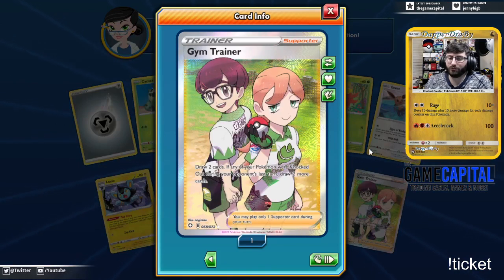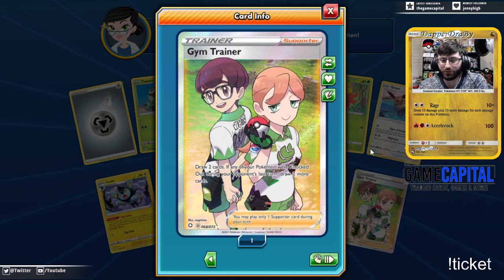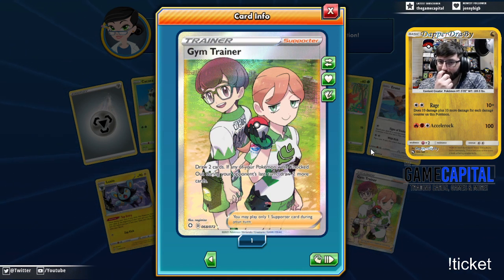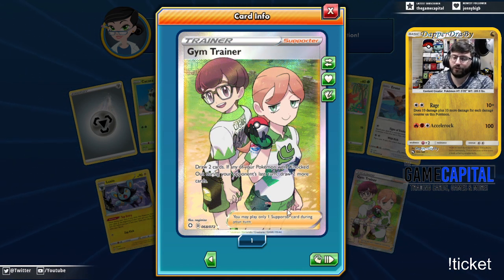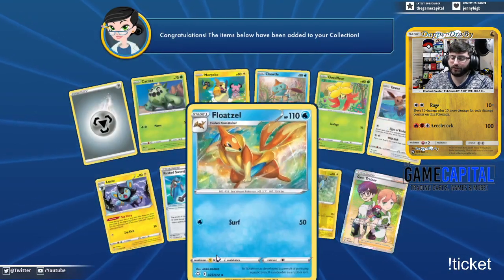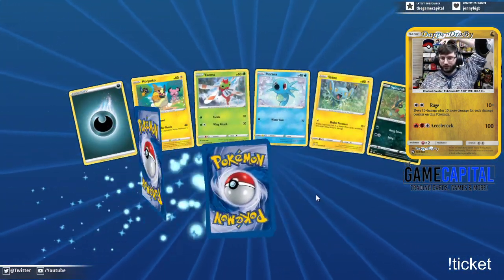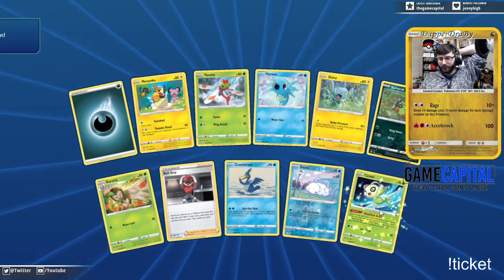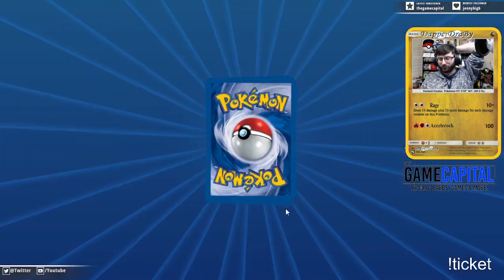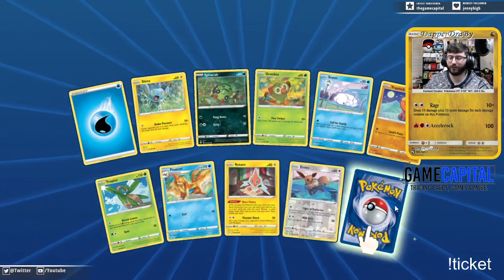We got a Full Art Gym Trainer. Now this intrigues me. The regular art of this is the fire ones from Motostoke, but the full art of it is the grass ones. I find that very interesting that they chose the different ones. They could have done something really cool with this. I feel like the alt arts should have been different. For the full art, they could have done all the Gym Trainers, or maybe we'll get the fire ones later. The grass ones should have been the regular art, in my opinion.